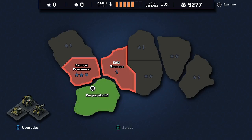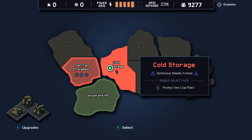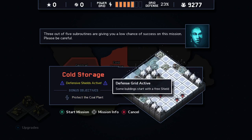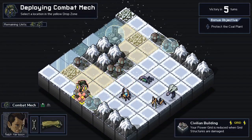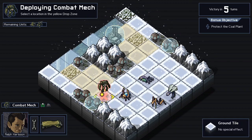We must stop the VEC - that's the name of the thing. And we want to try and get as many of these star things so that you can upgrade your stuff at the end. Freeze and defend both robots, protect the defense lab. I'm going to do this one because I could use some power - I'm down a bit. Three out of five subroutines are giving you a low chance of success on this mission, please be careful. I think later on you unlock other mech types, but I only have the starting ones because this is still my first playthrough, so if I'm a little bit bad, forgive me.